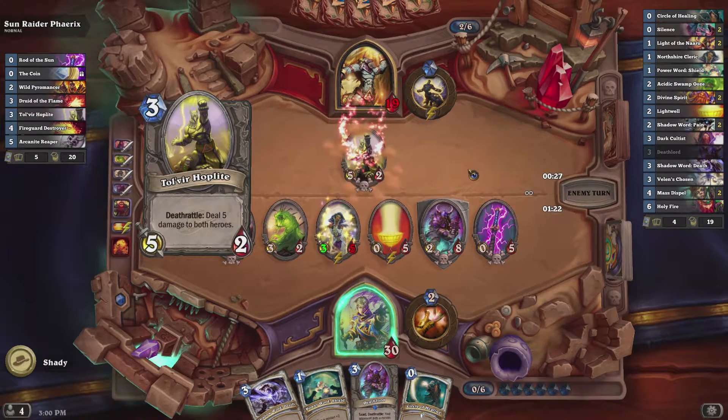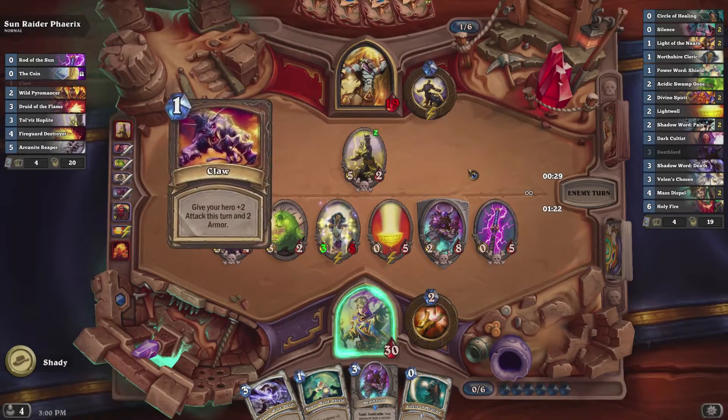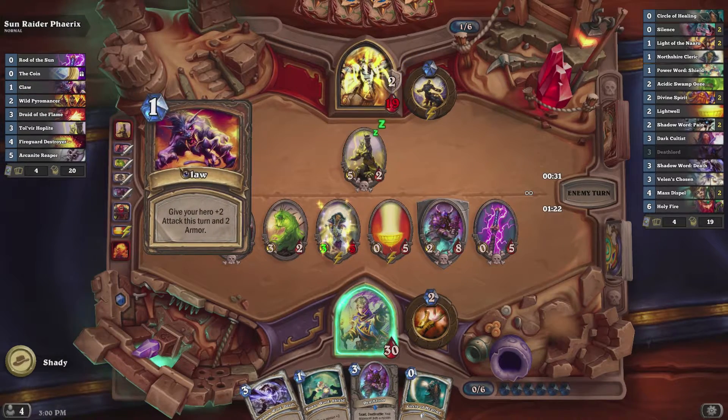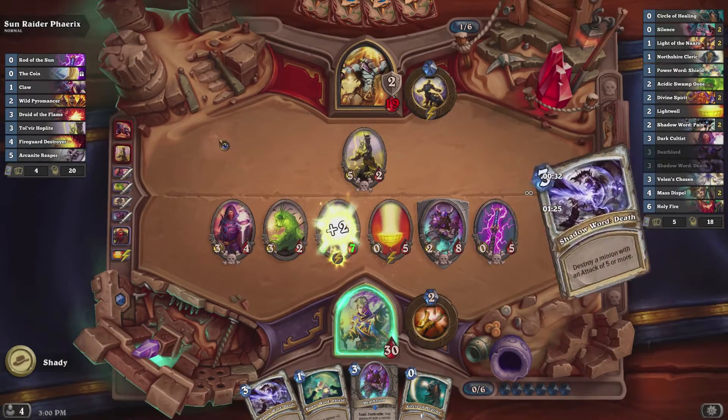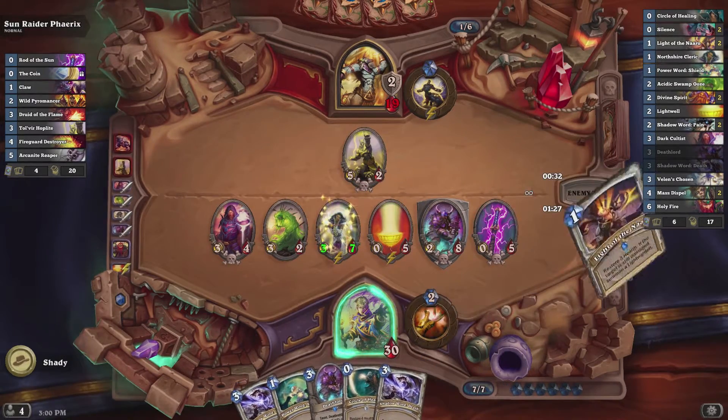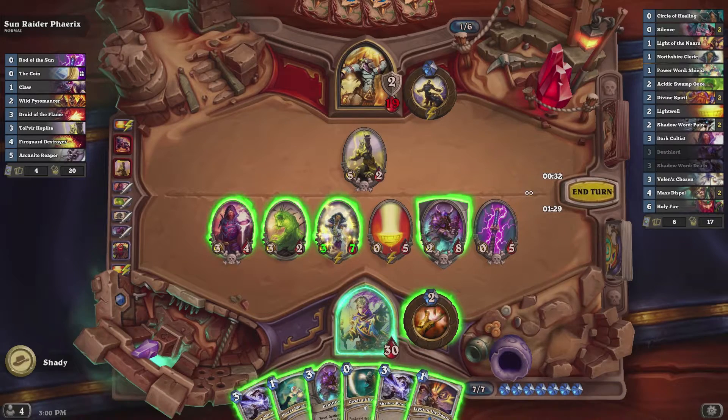On heroic mode, he actually has a lot more stuff that he can use to kill the rod, like spells, so taunt isn't going to work as much there — you're definitely going to need silence. But for normal mode, which is what we're playing right now, you can pretty much just taunt and hide it behind that and he won't be able to do much.